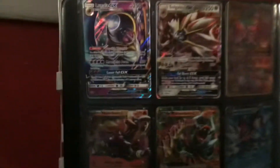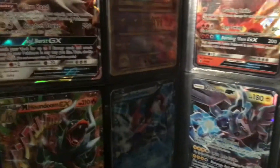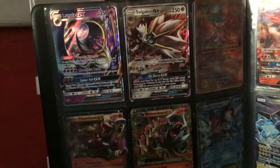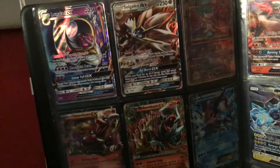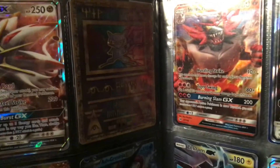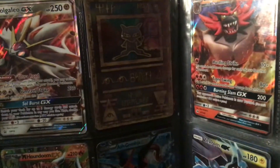So up here we have Lunala and Solgaleo GX, both 250 HP. Solgaleo's really strong — look at that attack, 230 damage. I thought these guys were rivals at first, but now they're best friends. Next up we got Ancient Mew — can't read anything on it.